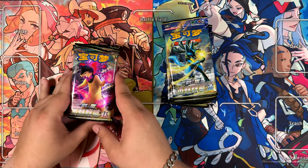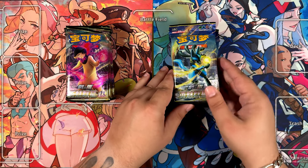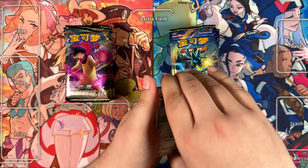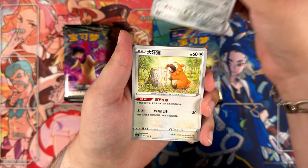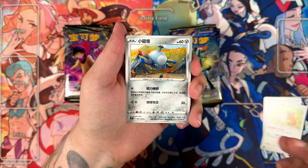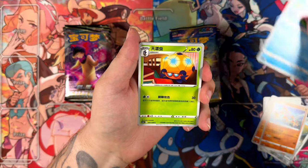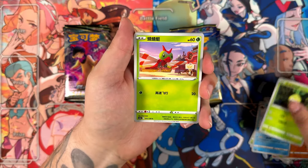The Japanese equivalent these both sets consists out of a ton of different sets. It's Pokemon Go, Space Juggler, Time Gazer, and Starbirth. And then there's also a few odd cards from V-Star Universe and also from Towering Perfection and Blue Skystream. So there are a ton of cards in this set — kind of a mishmash between all kinds of different sets.